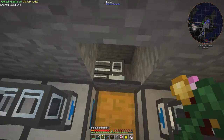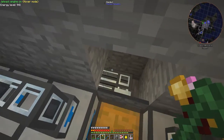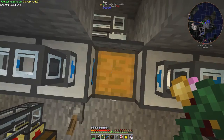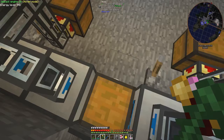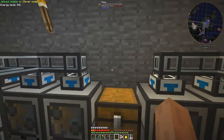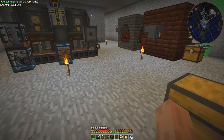I actually put some covers on top of the pipe. The pipe just comes out of the back of this cyclic assembler, into this chest, and it's hidden with a cover. The covers are from the same mod — it's a Thermal Dynamics cover — makes it look quite smart.